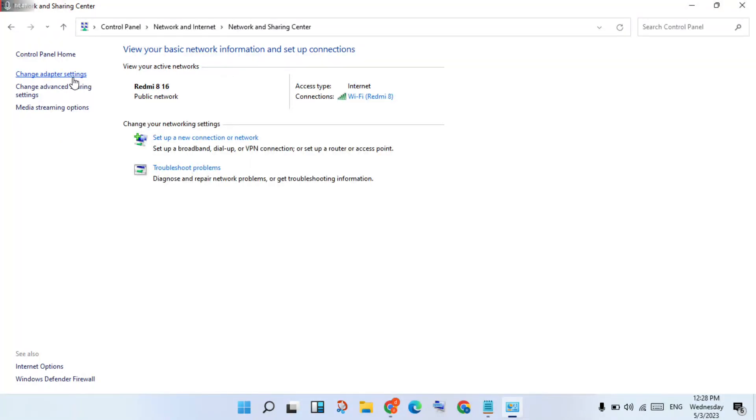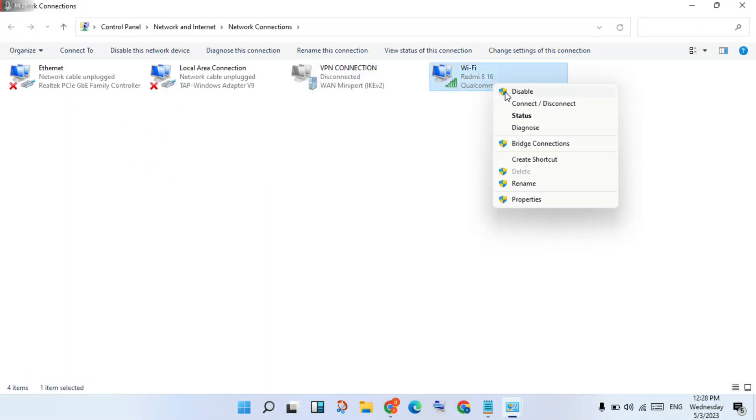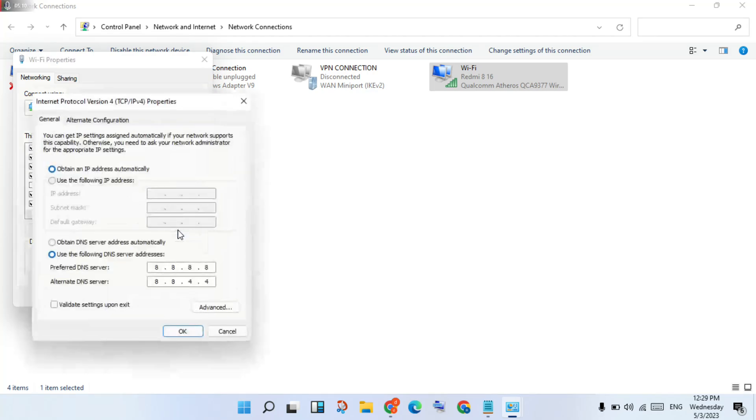Click Change Adapter Settings. Click on Wi-Fi or Ethernet, then right-click and go to Properties. Click Internet Protocol Version 4, then Properties. Select Obtain an IP address automatically, then change the DNS server address.